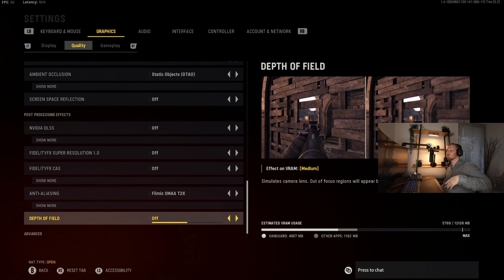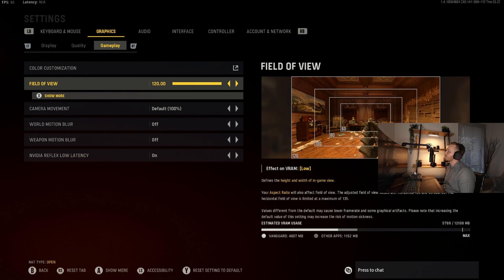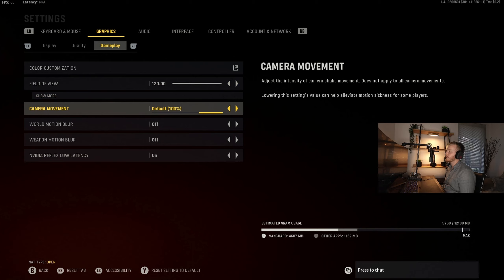Depth of field you definitely want off. What depth of field does is blur anything slightly out of focus, creating a more cinematic feel — you might want that for campaign but definitely not in multiplayer because it makes it harder to see people. VRAM usage I've got set to 85%. Field of view you want at 120 — you can see more people and it makes you feel like you're moving faster. I've found that even though people play on 105 for easier long-range visibility, 120 gives better overall gameplay feel. That's also a new inclusion for console with Vanguard, which is exciting.